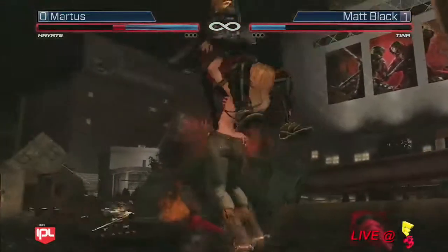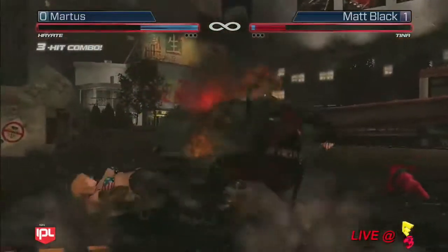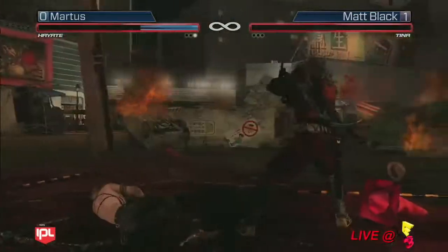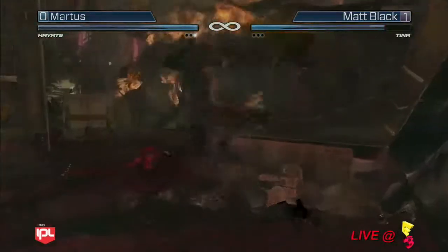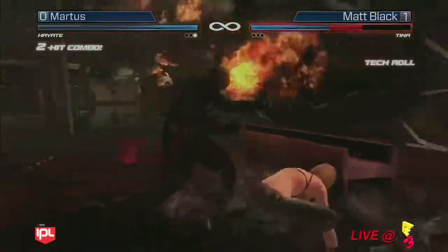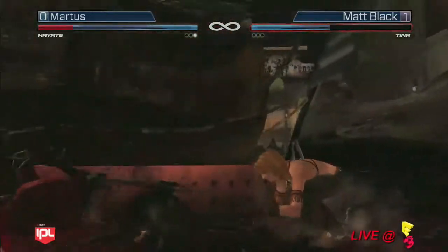But here we go, heading into the second match between Mardis and Black. Looks like Hayate is definitely going to be taking this one — 1-0 in favor of Mardis. I am a little worried about Matt Black here. This isn't looking too good for him — he's gotten shoved into the corner and he's just taking the damage. He's forgetting an air throw off.